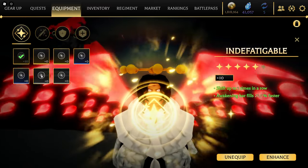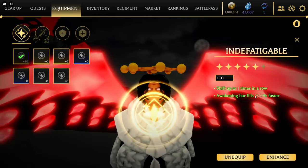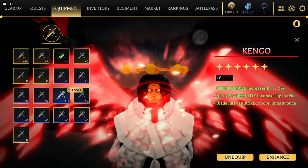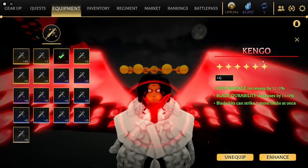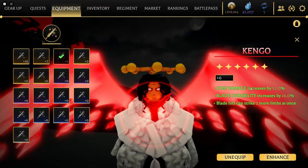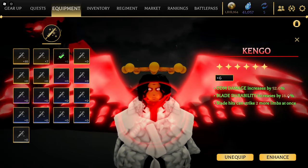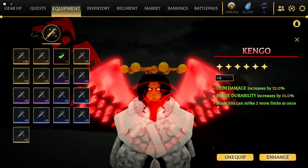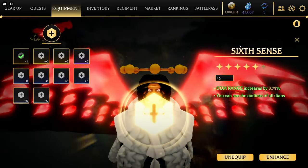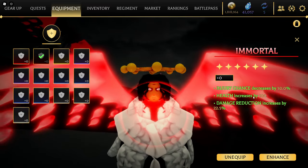For perks, I'm running the one that lets me transform three times and awakens the bar 25 percent faster. I'm still going after Founder's Blessing but don't have it yet — getting mythic perks is a hassle. It's a hybrid build, ODM slash titan, so I have ODM damage at 52, blade durability at 16 percent so your blade breaks slower, and you can strike up to two more limbs at once.